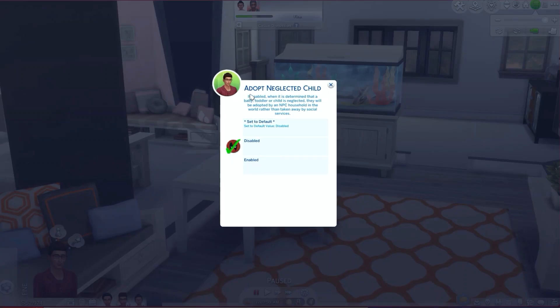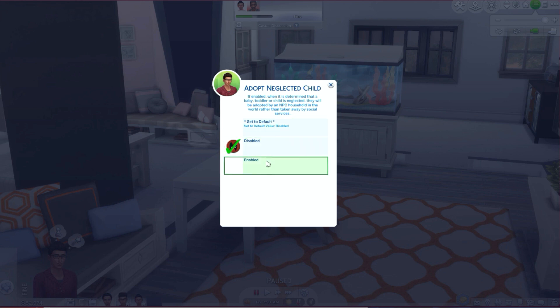Gameplay settings — the first one I care about is 'adopt neglected child.' When enabled, if it is determined that a baby, toddler, or child is neglected, they will be adopted by an NPC household in the world rather than taken away by social services. If you've ever had a child taken away in The Sims, you know how heartbreaking it is and there's nothing you can do to find that child again. When this is enabled, they go to a household that's already there and you can actually find them and put them back in your household.